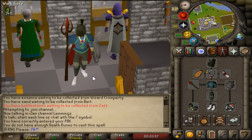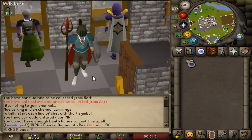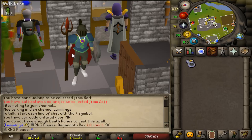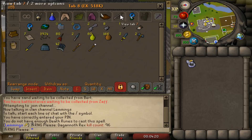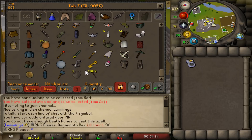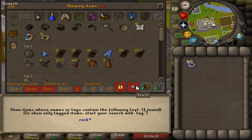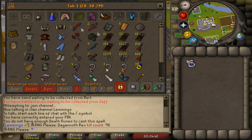The third trip — 96 kill count — and we got the berserker ring! Nothing was dropping whatsoever, just a hell of a lot of steel kite shields and crap, but then I got the berserker ring. I'm really really happy, just under the average KC so I can't complain at all. In the process we also got two rock shell plates — they're absolutely useless but same drop rate as the berserker ring.